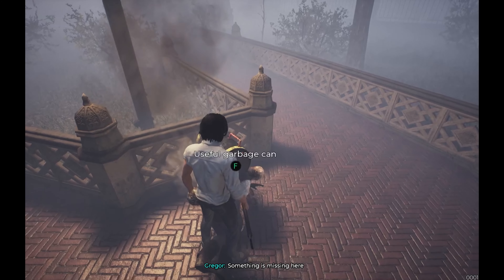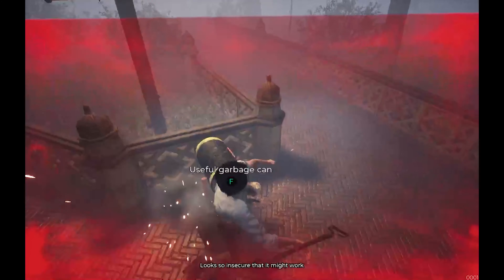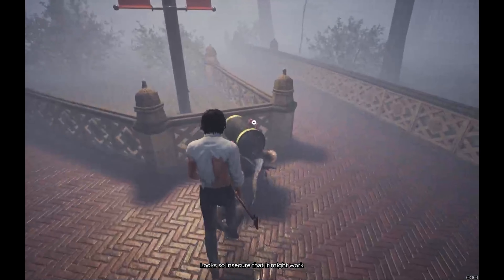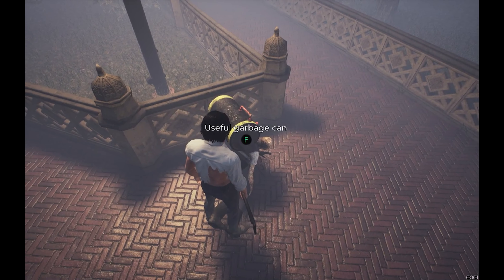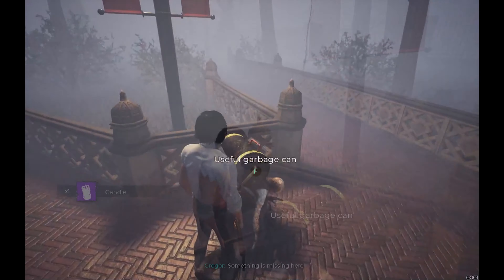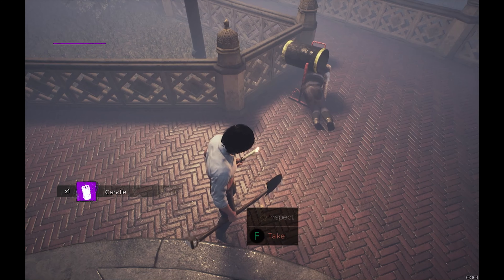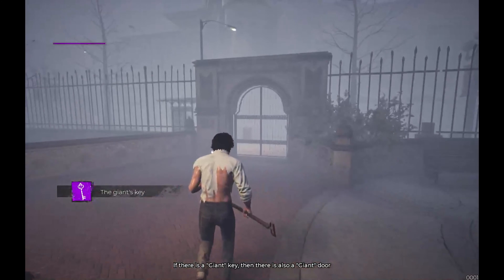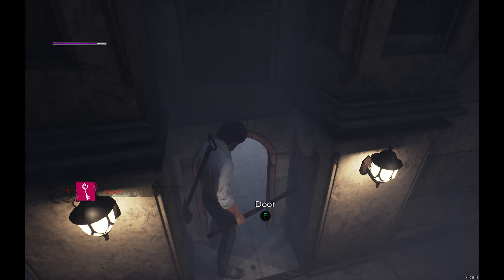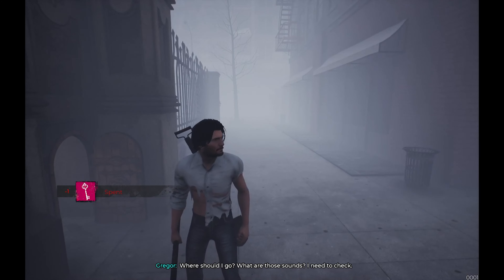Something is missing here. Oh shit — that happened. My clothes are being ripped off as health, and I look depressing as hell. Something is missing here, I guess. Wait — a giant key! Okay, giant's key. Interesting. Where should I go? What are those sounds?